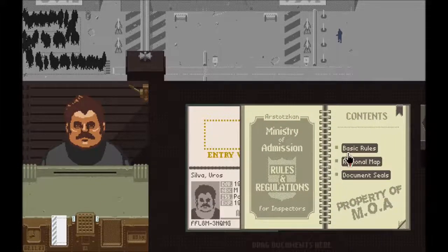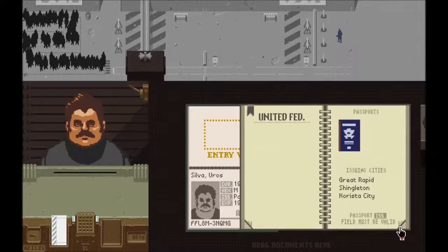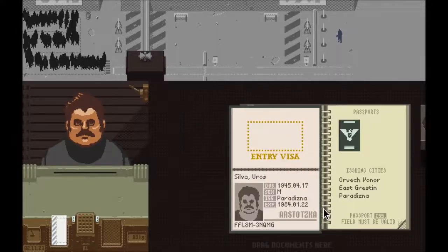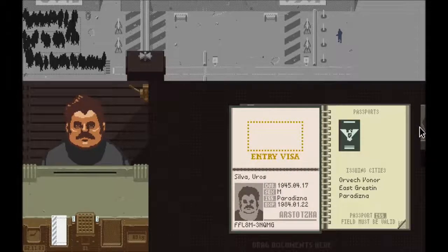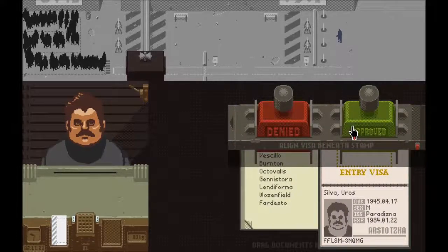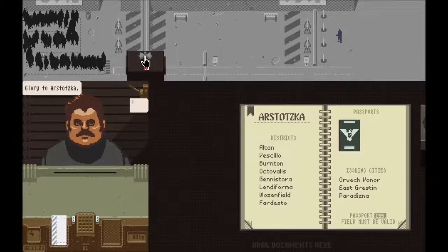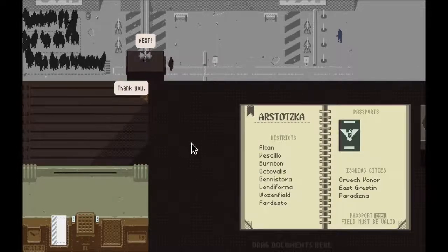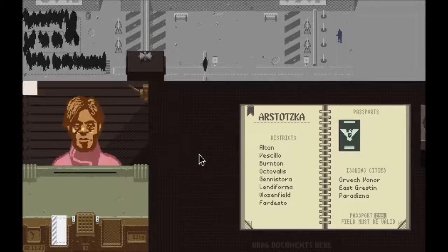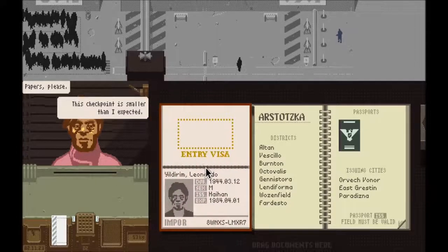People coming in from outside with a valid permit are allowed into the country, and everyone else is denied. It's really simple in the beginning, but that's where it starts to step up and get very difficult. The game is all about observation — can you spot what is right or wrong with the identification, permit, or whatever these people give you, and then decide to let them in or deny them access.